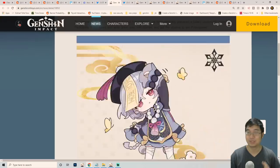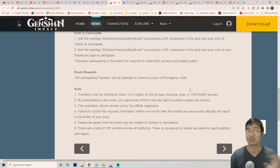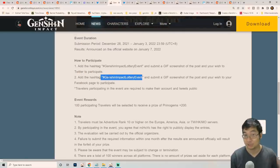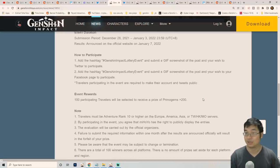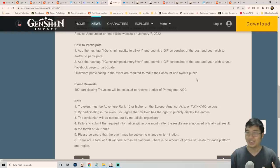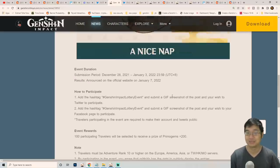How this event works: you take a screenshot of one of the featured characters on your screen, then post it on social media — Twitter or Facebook — with the hashtag #GenshinImpactLotteryEvent. This gives you the chance to participate. Make sure you follow the participation rules with the hashtags for a chance to win 200 primogems. It's essentially free promotion for them, but it's also free for us to enter.